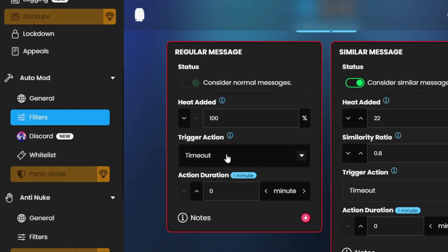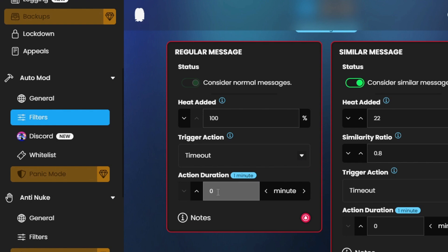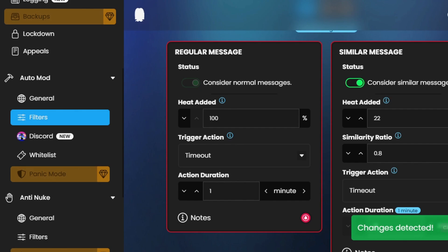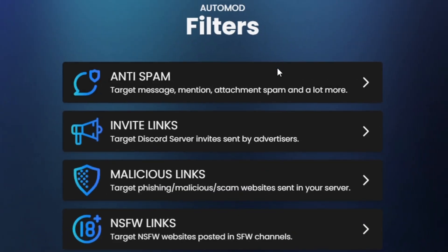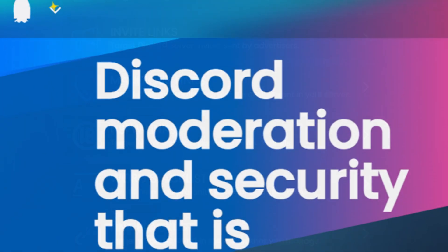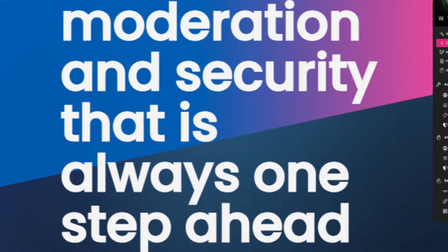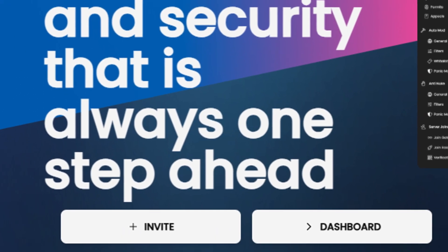You can select your trigger action by clicking on the drop-down menu. The action duration can be adjusted in this manner. Everything I demonstrated here applies to every auto-moderation module of the bot. If you need a separate video regarding this bot where I explain each and every feature comprehensively, do comment down below.